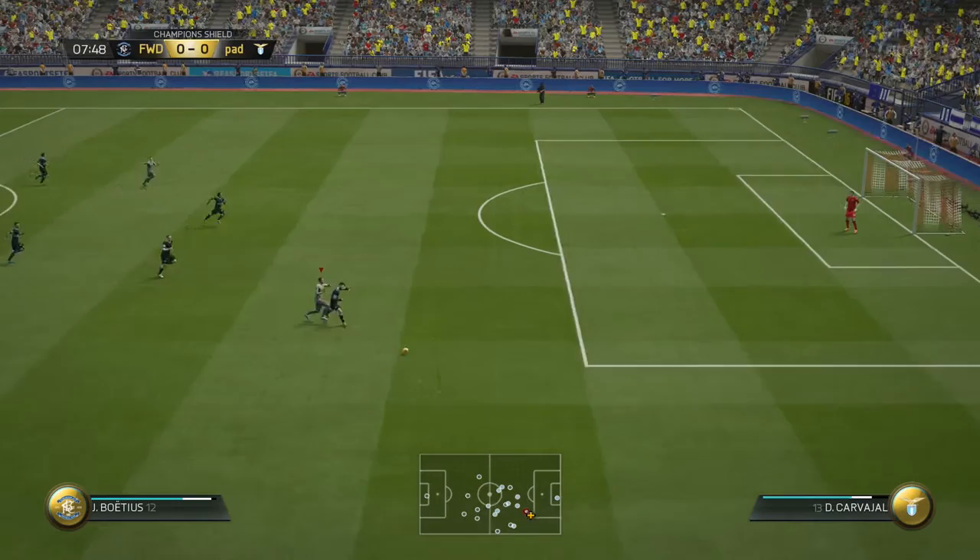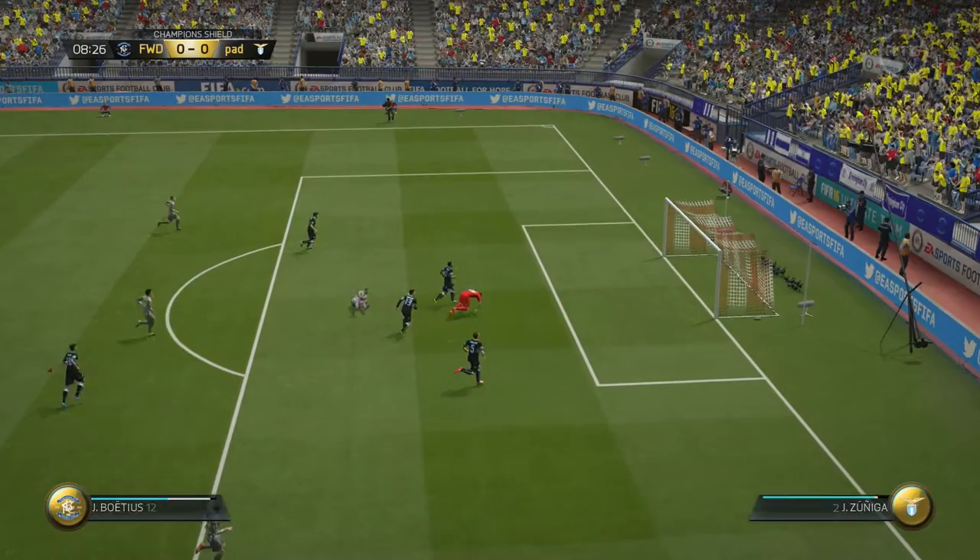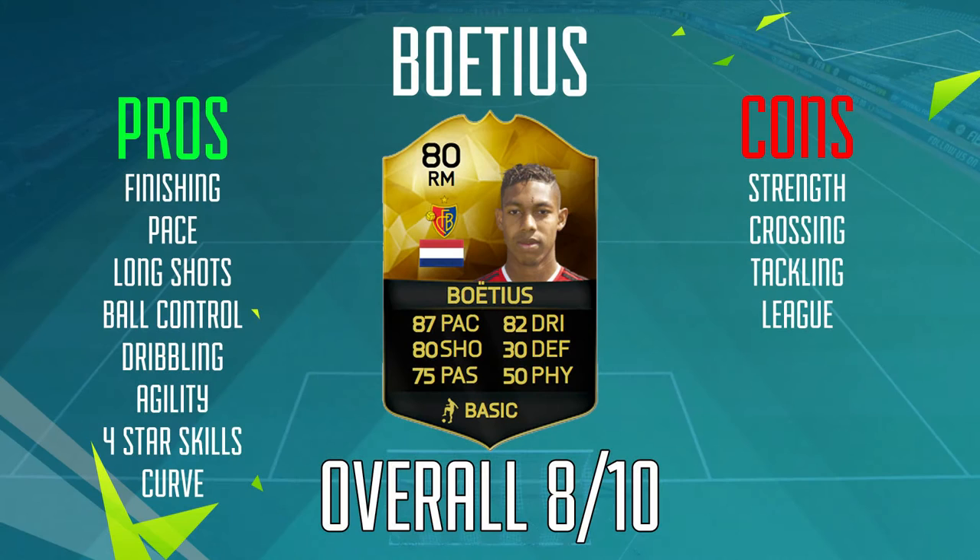Defensively he doesn't really have much, and he doesn't have much in terms of strength — he is quite a weak player, so he will get muscled off the ball from time to time. But overall, with his finishing, his pace, his decent dribbling, and okay passing for the price — going around 12,000 to 13,000 coins — I think he's a very good in-form, well worth picking up. I've had to give him an 8 out of 10. Because he's so cheap, you will struggle to fit him into teams, which is a bit of an annoyance, but overall a very good player to use nonetheless.